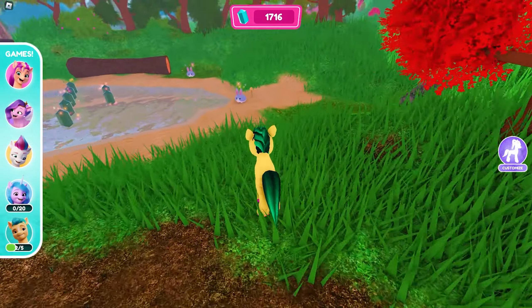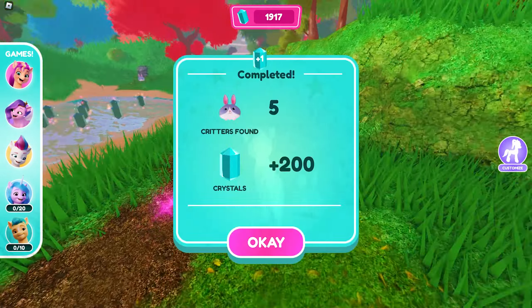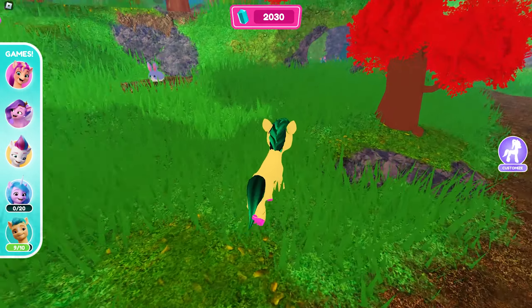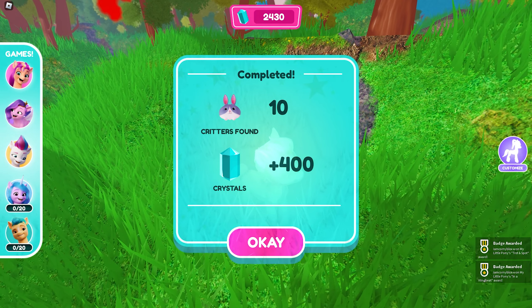Keep going until you reach the 10 out of 10 stage — the same amount of requirements as the fourth mini-game. Here's the last critter, and we finally got the badge for the fifth mini-game!